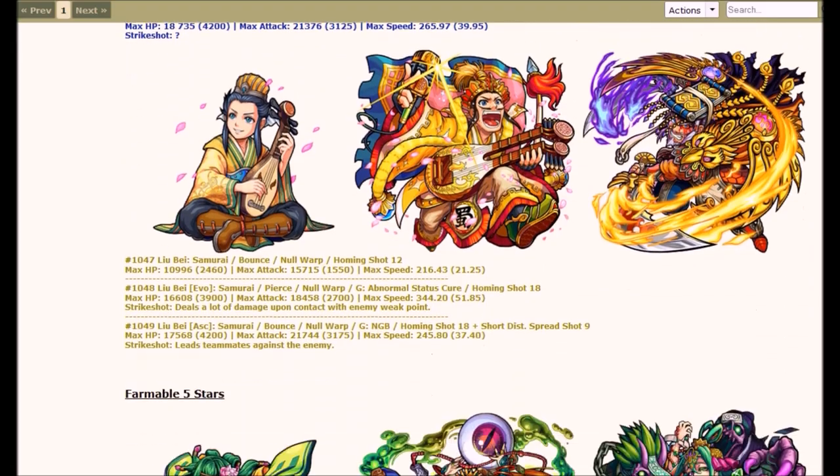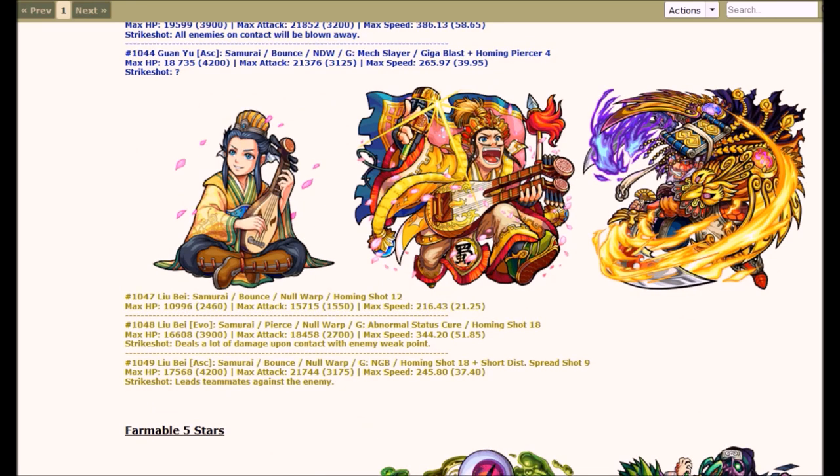Next up, we got the guy y'all probably know about — Liu Bei. This mofo. He's a Samurai too. In his Evolved Form, he's Pierce. In his Ascend Form, he's Bounce. His ability for Evolved is Null Warp with a Gage Shot of Abnormal Status Cure — basically you hit a teammate that's Poisoned, Stunned, or On Fire, similar to how Pokemon could be Confused, Burned, or Poisoned. His Bump Combo is Homing Shot 18. For his Ascend Form, he changes to Bounce Type with Null Warp and a Gage Shot of Null Gravity Barrier. His Bump Combo is Homing Shot 18, and he also has a Short Distance Spread Shot 9, kind of similar to Sonata Yukimura's Short Distance in her Ascend Form.